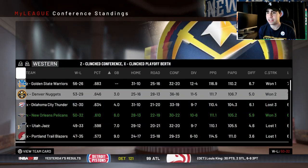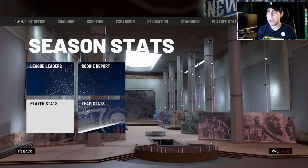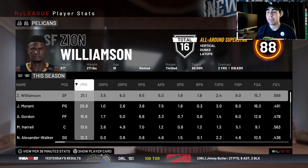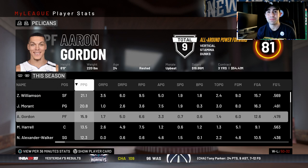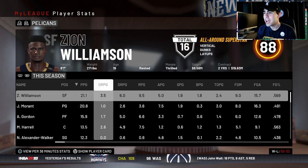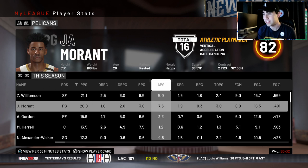We are a four seed in the Western Conference taking on the Utah Jazz in round one — they have Mike Conley, Donovan Mitchell, and two-time Defensive Player of the Year Rudy Gobert. We win game one, lose game two, win game three. We end up beating them in seven, and Golden State beats Minnesota in seven.